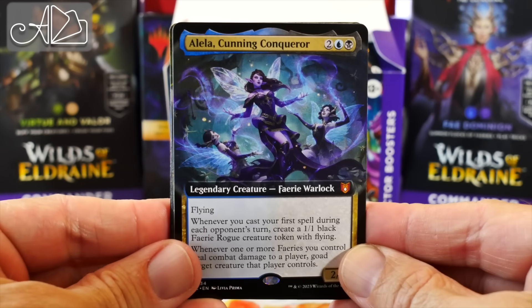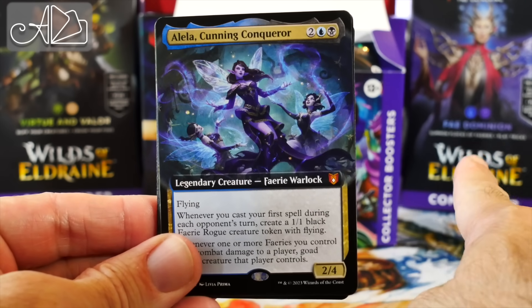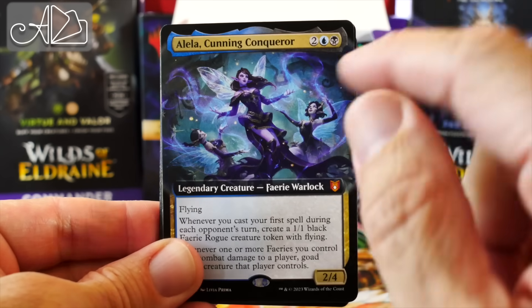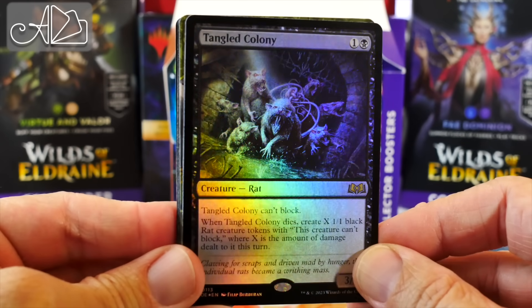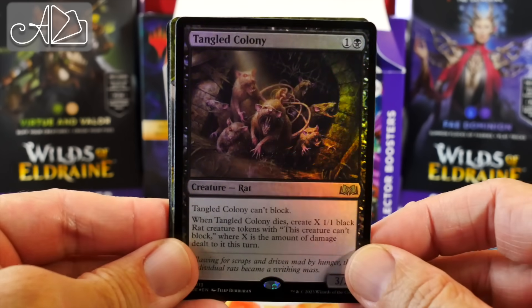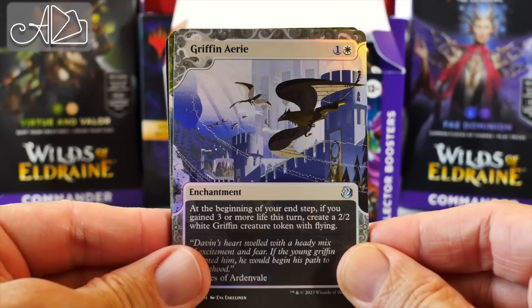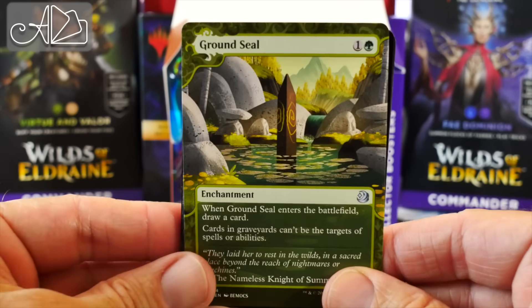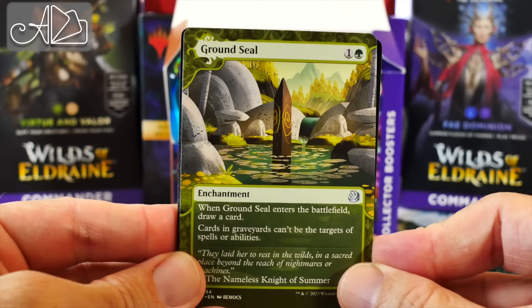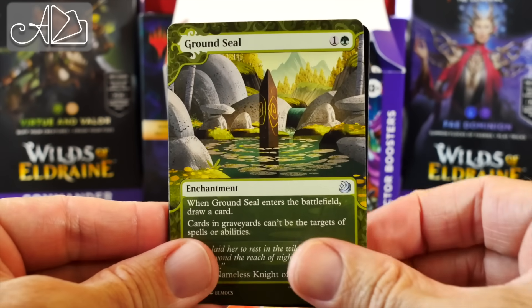Allela, Cunning Conqueror — one of the legendary creatures in the Wilds of Eldraine commander box. We've got the extended art treatment. Tangled Colony — we're going to see a lot of rats in this set, there's definitely some rat tribal stuff going on. Griffin Aerie, extended art and in foil. That looks really good, great for life gain decks. Ground Seal — I'm not thrilled about this. This card looks better on paper than it actually is in practice, but the art looks good.